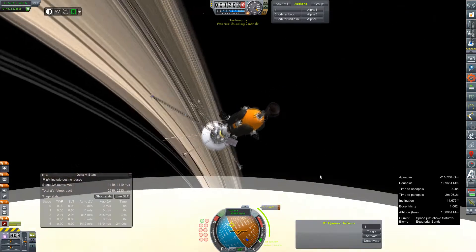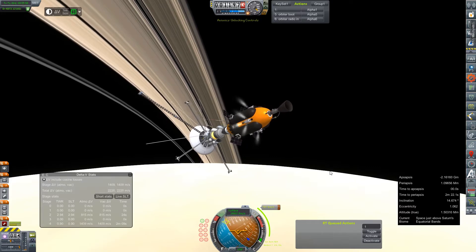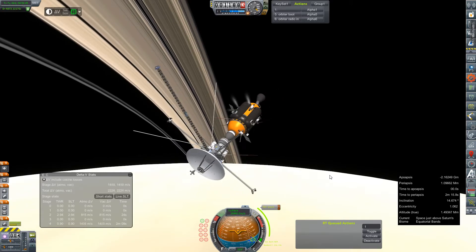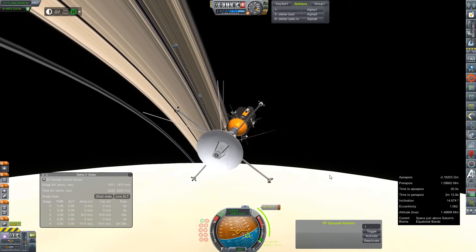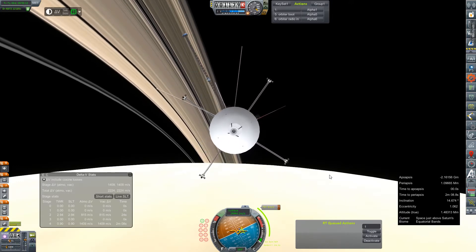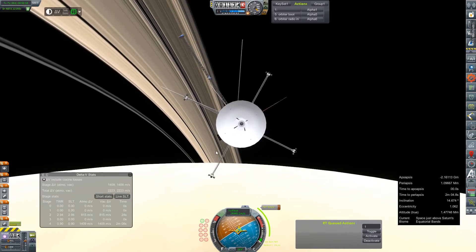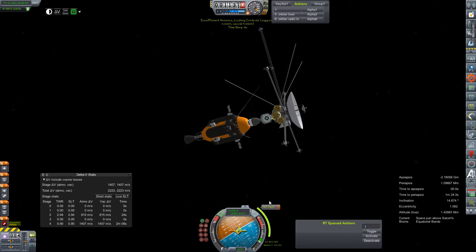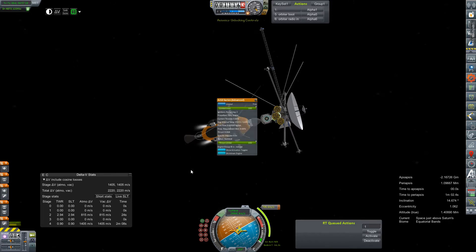Okay, we'll come out of time warp. Our fuel tank is unlocked - good. We have our CS control, so we'll go ahead and get ourselves angled into the node. This is saying we can displace 1,400 meters per second in two minutes and eight seconds. So if we need to do almost 800 - a little more than half of that - we can probably get it down to about the minute mark, maybe a little less. That's a very fast insert into orbit.